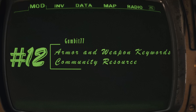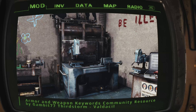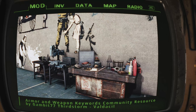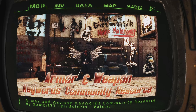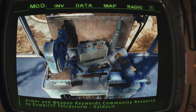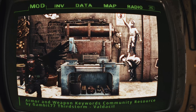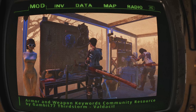Armor and Weapon Keywords Community Resource by Gambit77, ThirdStorm, and Valdacil. AWKCR is a must-have master file for Fallout 4 modders looking to create and modify armor and weapons while maintaining compatibility with other mods. This resource establishes a standardized framework that ensures seamless integration between various armor and weapon mods. AWKCR offers a range of benefits for both modders and players — it creates a consistent set of keywords for armor and weapon records, enabling dynamic naming mods and other tools to function smoothly. This standardization also extends to apparel slot usage, minimizing conflicts and increasing inter-usability.